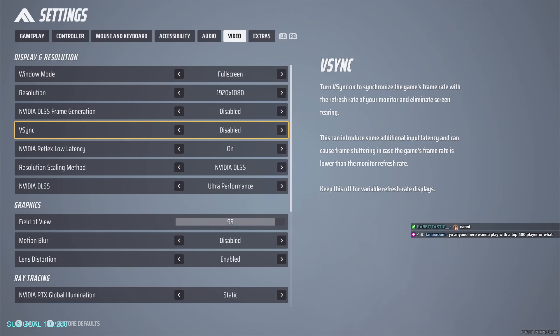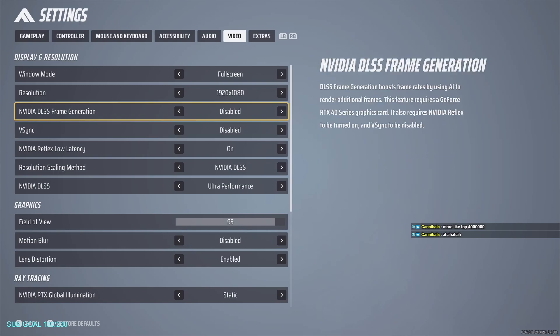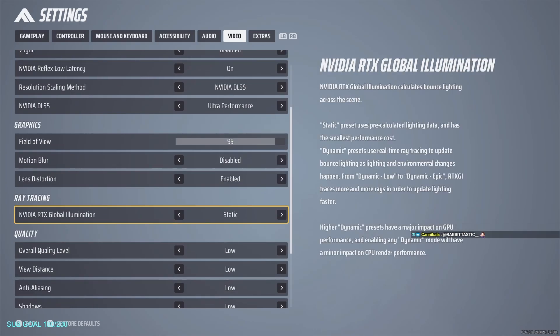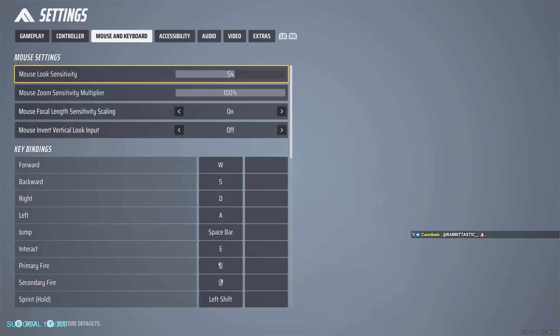Voice chat — by default it's not enabled, so you'll have to turn that on. For video settings, I'm on an Nvidia GPU using DLSS ultra performance, native resolution, no frame generation, no V-sync. Field of view is at 95 — might tweak that later. Motion blur is disabled. The static setting is for ray tracing, and I have everything else on low to maximize FPS. Those are my settings, guys — hopefully you enjoy The Finals!